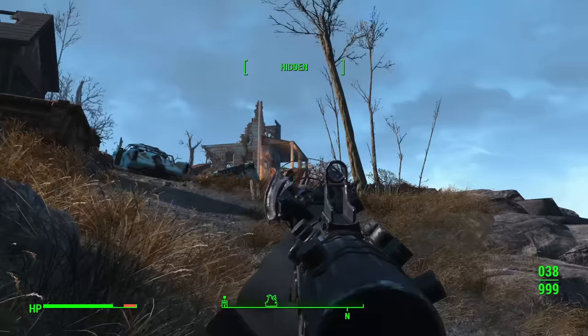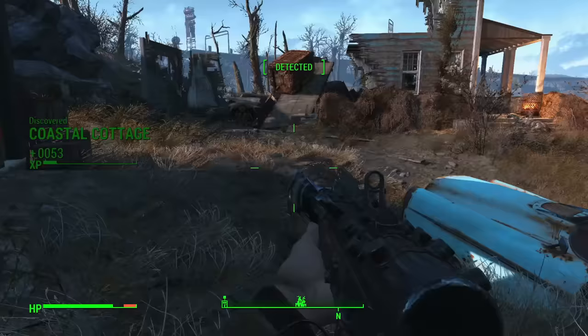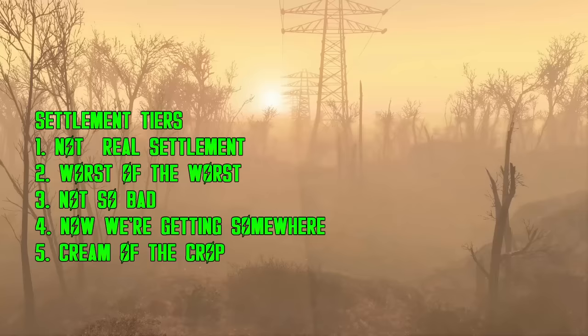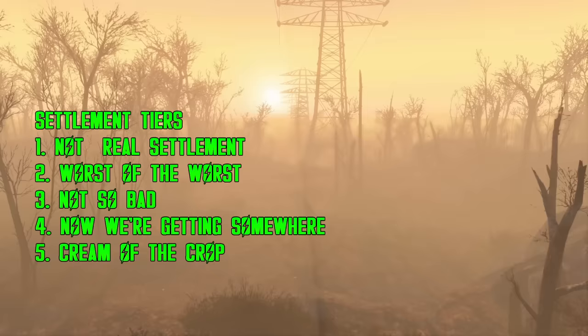As much as I enjoy being a member of the PC Master Race, we are trying to make this a conversation that console players and purists can find value in as well. Kind of a new addendum — we also won't be counting the various safe houses and settlement sites added in the Creation Club. For the sake of organization, we will split settlement locations into five tiers: Not a Real Settlement, Worst of the Worst, Not So Bad, Now We're Getting Somewhere, and the Cream of the Crop. So let's go ahead and get the easy ones out of the way first.